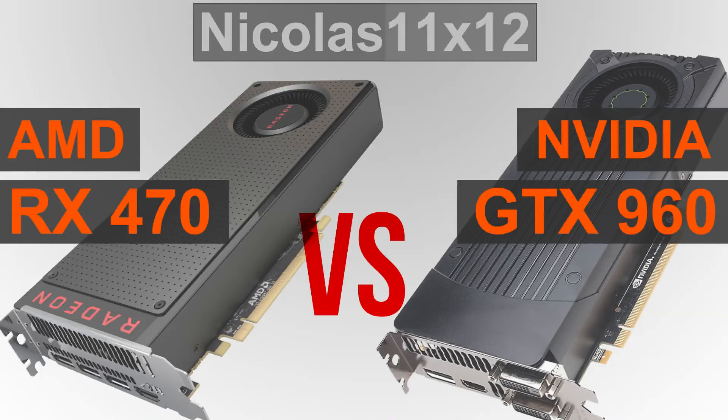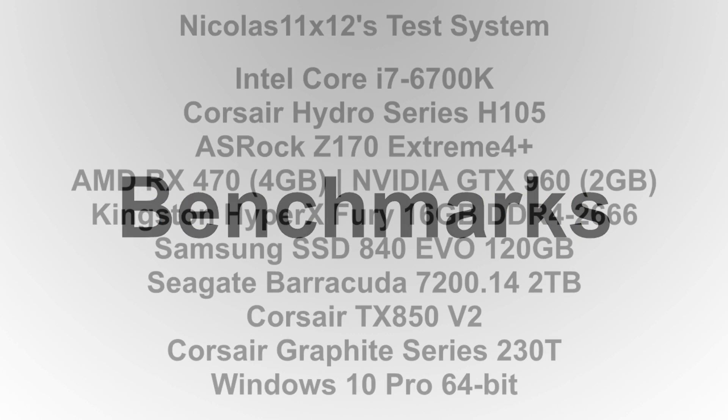While there are different models available for both of these GPUs, I've only been able to test the basic reference designs. Therefore, 4GB of video memory on the RX 470 and 2GB on the GTX 960. So let's get to the benchmarks, shall we?